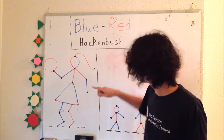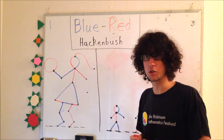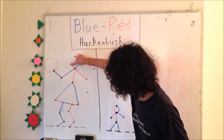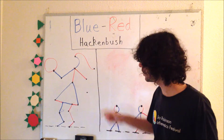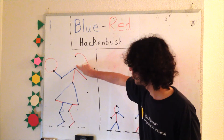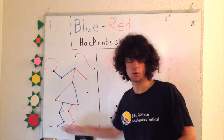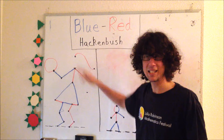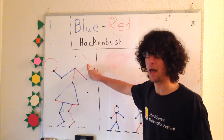Let's say we go first — maybe we'll erase this line. And red now takes their turn and erases one of the lines, maybe this one. Now when we make our next move something interesting happens. If we erase, say, this line, this red piece is no longer connected to the ground, which I've drawn with these black dotted lines. So when any piece is not connected to the ground anymore, it disappears automatically.